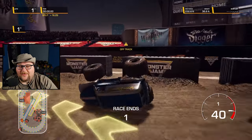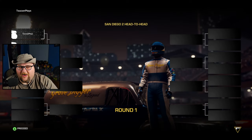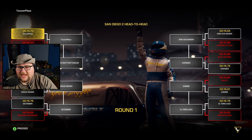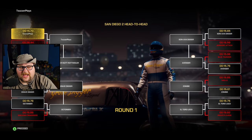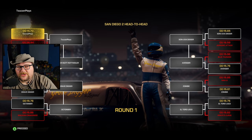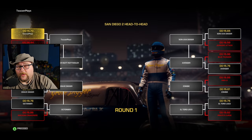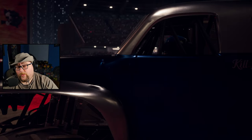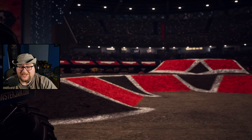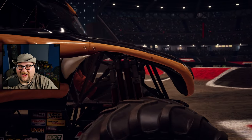This is the map that's messed up where the AI can't win. Higher Education has been eliminated. Next up is Monster Mutt Rottweiler. I'm almost positive it's going to be Son of a Digger in the finals — just to be clear, I want to be going against Avenger in the finals, which I don't think has ever happened in the history of Toucan Plays.